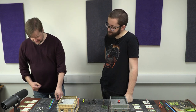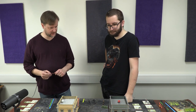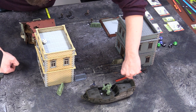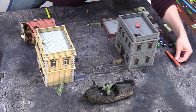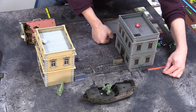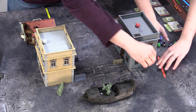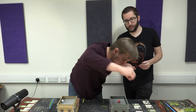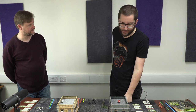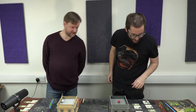Ben activates Dogmeat, giving him a red movement token. Dogmeat sneakily runs around the corner of a building, putting the structure between himself and the enemy. On movement around corners, you move up to the full extent of your ruler as long as there are no obstructions — so Dogmeat has moved to be obstructed from Sam's view.